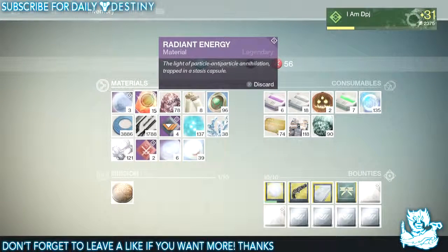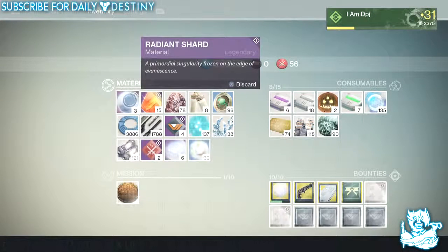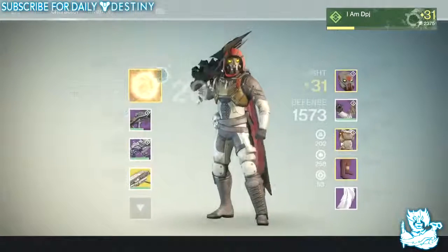I also got two radiant energies, which are these things right here. I'm saving these up — once I get to level four of my Eris Morn, I plan on trading these for radiant shards so I can level up my current equipped Crota's End raid armor.